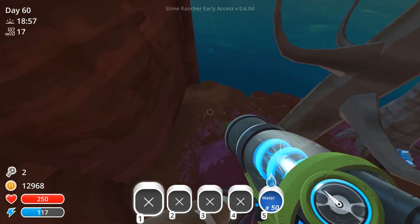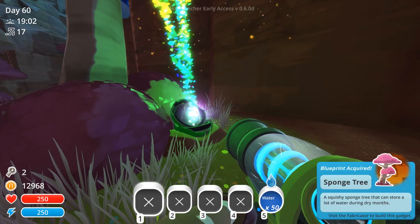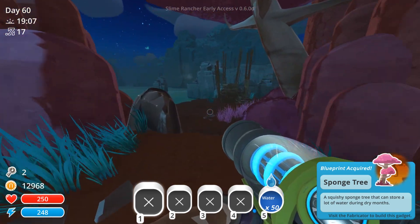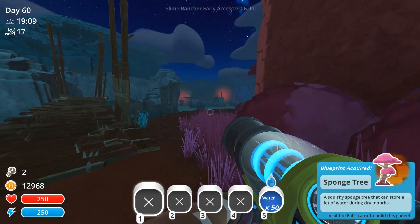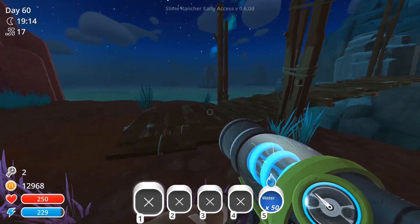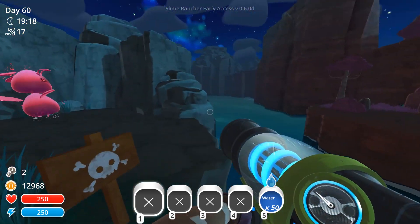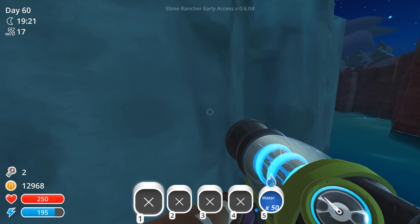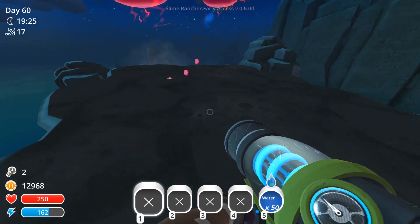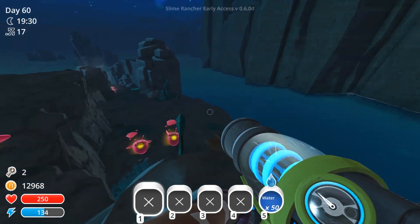Oh, there is one up here — just a basic one. What are you going to give us? A Sponge Treat — a squishy sponge treat that allows you to store a lot of water during the dry months. So we're getting different valued pods. Is there any up here? I don't think I've ever actually been up here. Go away, slimes — we don't want any angry slimes around.